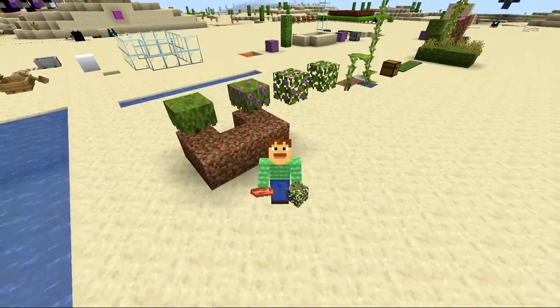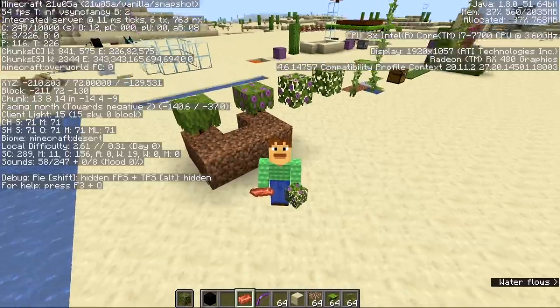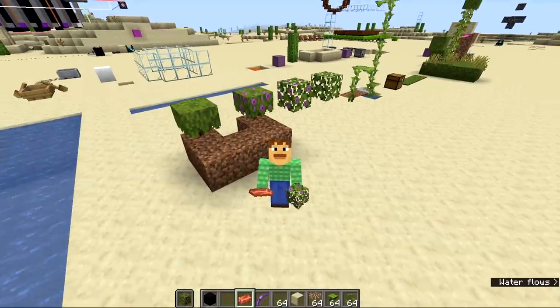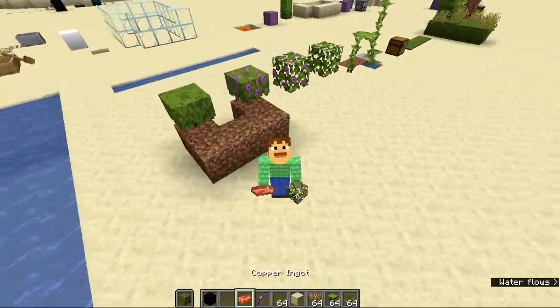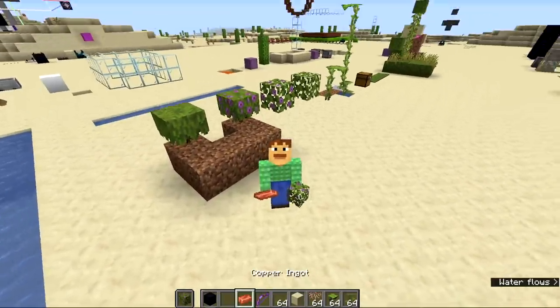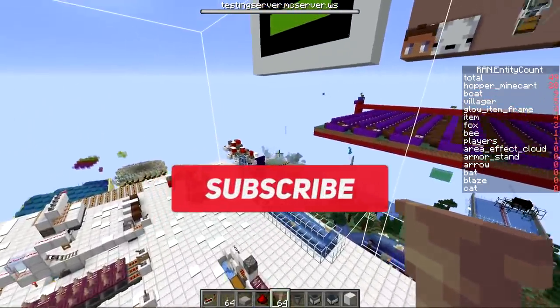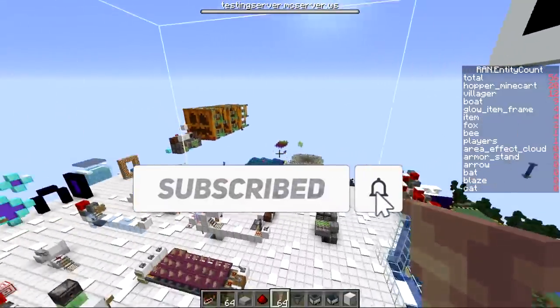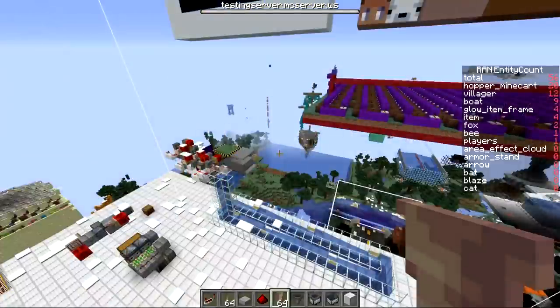Hello! Right here we have a brand new 1.17 snapshot: 21w05a. This is part of the Caves and Cliffs update and we have a bunch of new blocks in the game, including new farms like moss carpet and farmable copper. As always when a new snapshot comes out, we hop on here to our snapshot testing server which is open to viewers, and we'll be testing all the new stuff during my live stream.